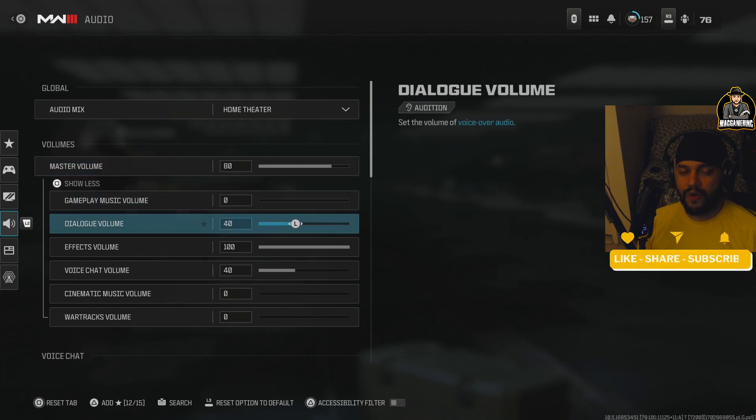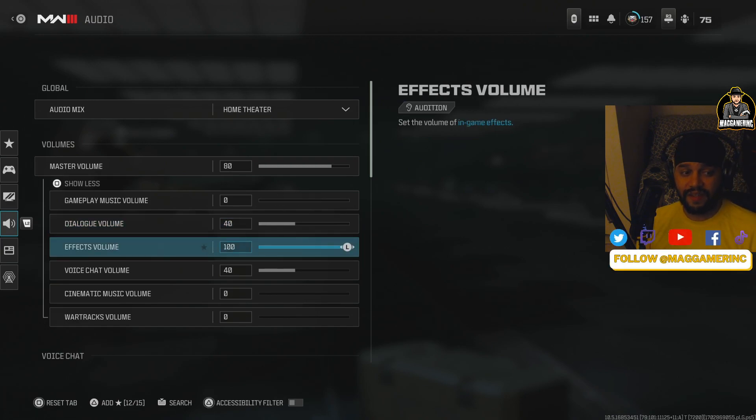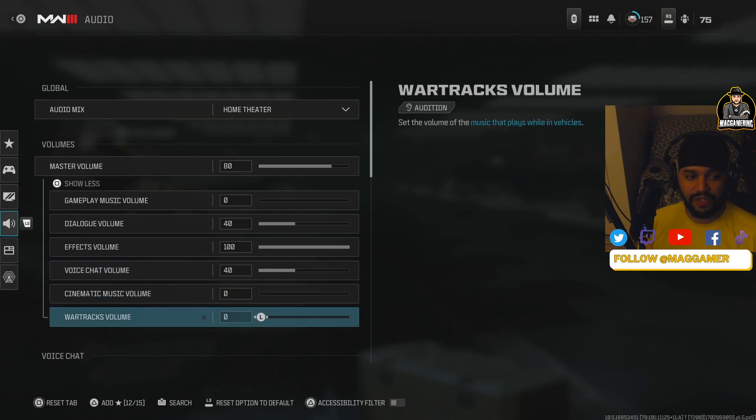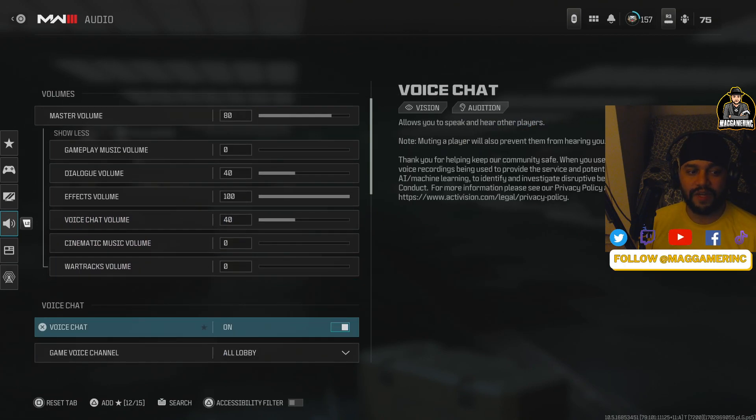Turn off all music. Lower dialogue volume to 40 — this is just the background chatter like 'round three is ending.' For sound effects, turn them all the way up — this is the number one thing to help you hear footsteps and all action in the game. Voice chat should be kept pretty low — you don't want conversations louder than footsteps.